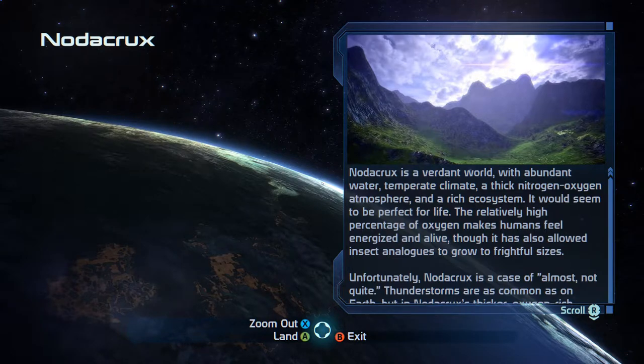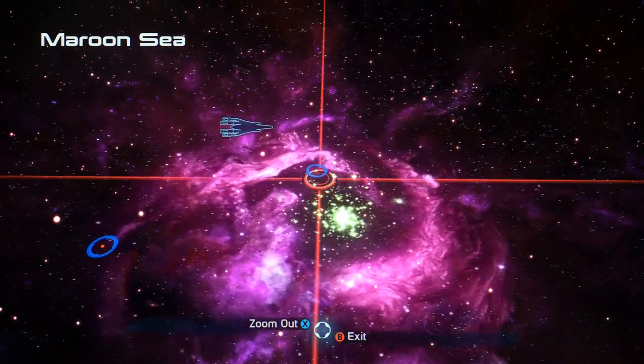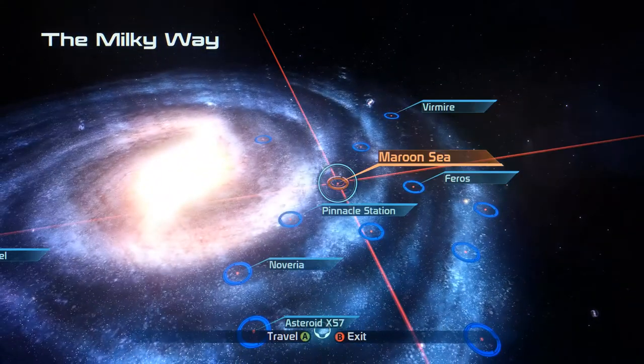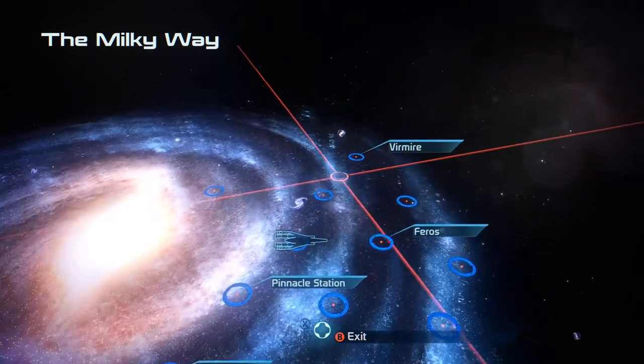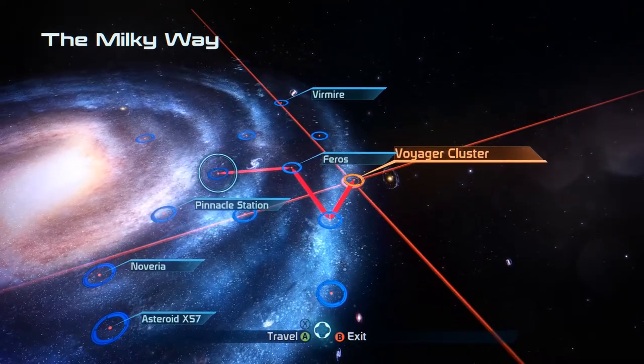Alright, we are going to leave orbit of Noticrux. And if any of you are following my commentary, I did return to the surface of Noticrux after I turned off the recording and I was able to find and loot the structure. I think we got a decent piece of armor from doing that, so it was worth returning. Alright - Kepler Verge... Sentry Omega... okay, this is where we're headed. Voyager Cluster.